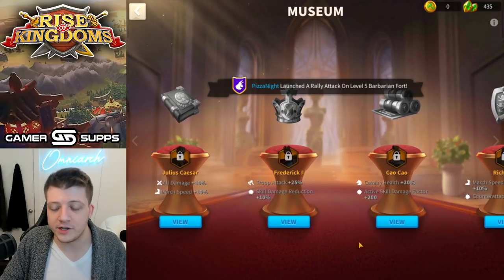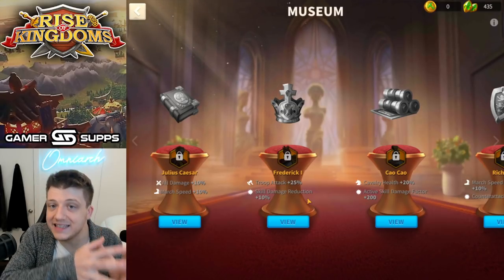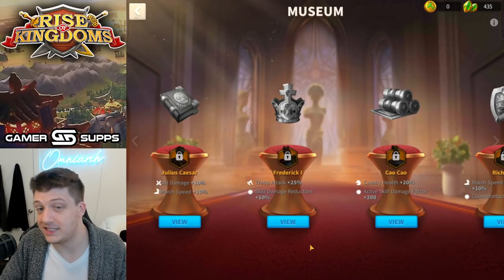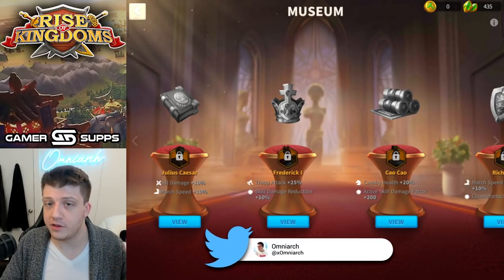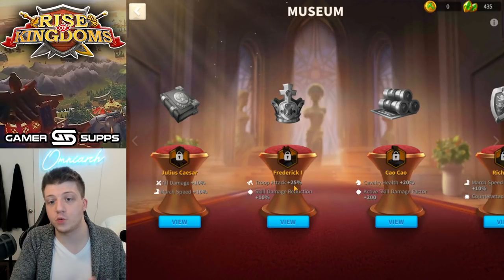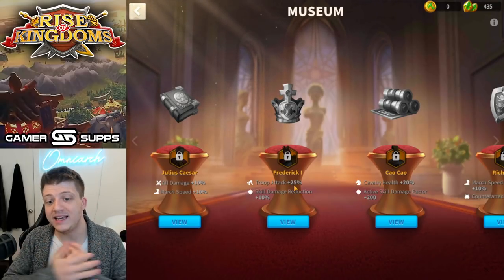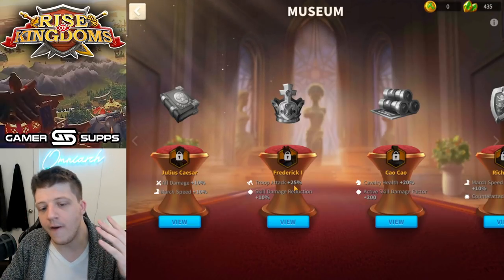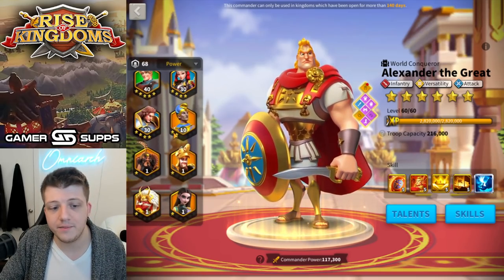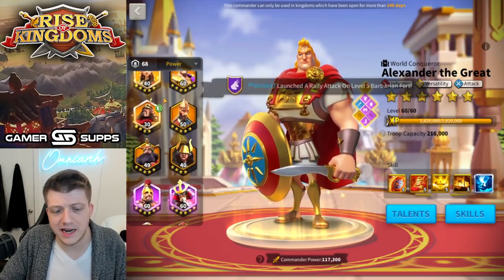The only thing that makes Frederick slightly better is a nice buff from the museum — a 25% attack buff and 10% skill damage taken reduction. That does provide slightly more tankiness. Skill damage taken reduction is useful since AoE has remained the meta in the open field with newer AoE commanders. The attack buff helps with his punchiness. And prior to this, he had literally zero base stats from his entire skill kit, which is insane — so at least now he has 25% attack.